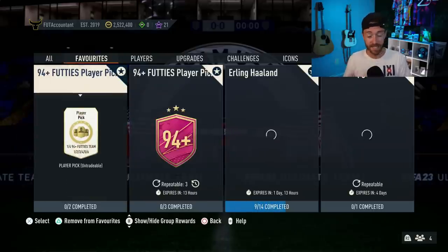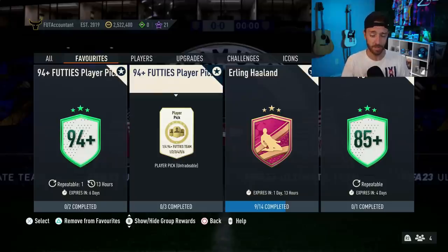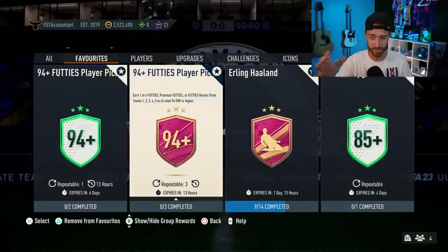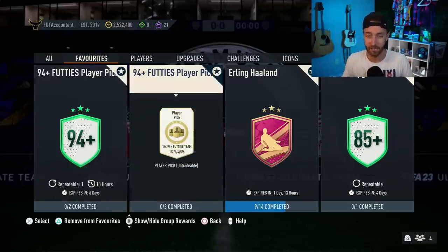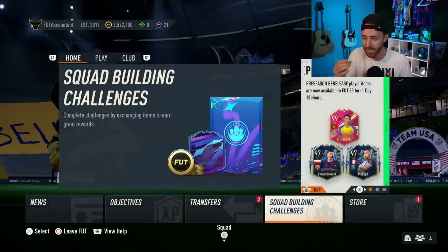The big SBC yesterday that got a lot of people excited was the 94-plus footies player pick. They made it cheaper — we're seeing double right now. There's also an 87-plus player pick. There's a footies one that expired yesterday and the brand-new preseason one as well. This new one is only two squads — an 89 and a 92 — easy to craft with the 85 times 10. We opened a bunch of these on stream yesterday. This is your best shot at getting 99 rated. Being able to do it five times a day is the biggest W.